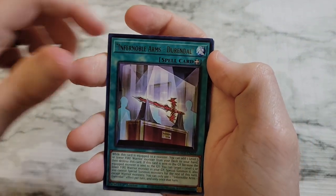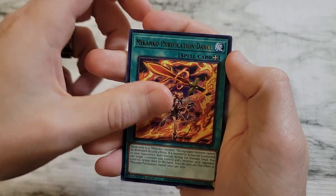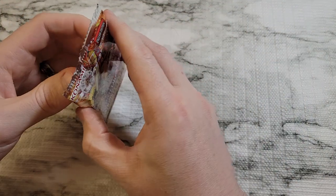We got Contain, Infernoval Arms Durandal, Meccano Fire Dance is just a super rare, Meccano Purification Dance, Meccano Reflection Rondo, Extinguish, and then Sacred Skull Rolls to round us out.